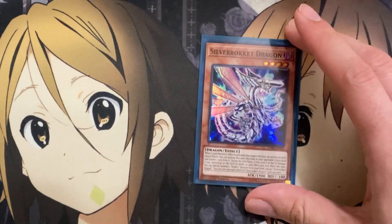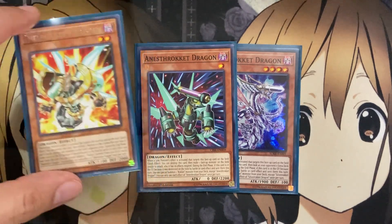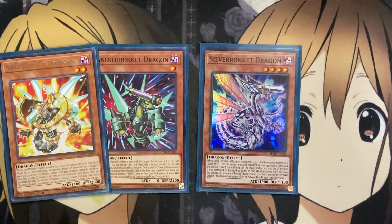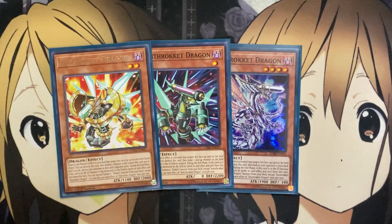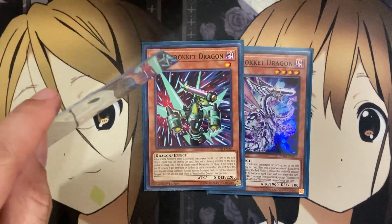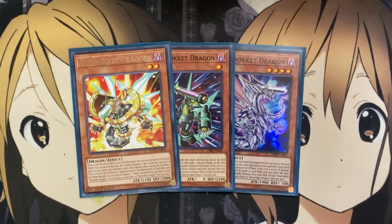For one-ofs, I run one Silver Rocket Dragon, one Anist Rocket Dragon, and one Shell Rocket Dragon. Shell Rocket works for adjacent zones, Anist Rocket works for monster effect negation and preventing attacks, and Silver Rocket Dragon lets you look at your opponent's extra deck and banish a card from it. Each one targets different resources your opponent relies on. They're more specific compared to Metal Rocket, Auto Rocket, and Magna Rocket, which revolve around better setup and destruction plays.